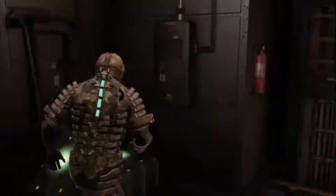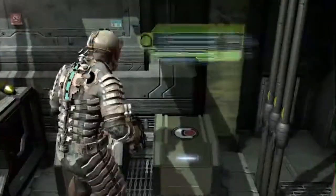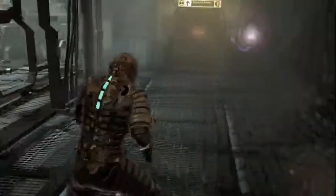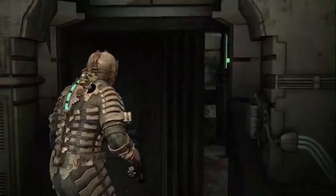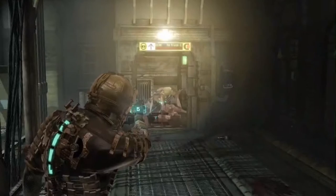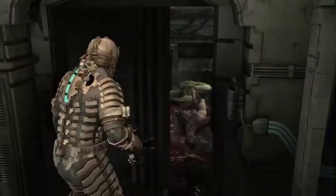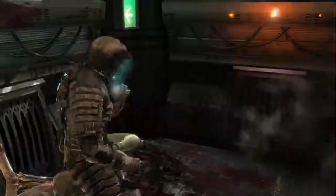Ride the elevator down and get everybody's favorite weapon off the bench — the plasma cutter. Make sure you grab these two boxes here as they'll have some credits and ammo. There are two more destroyable boxes over in the corner. Head over to this panel — you need to shoot the circuits to unlock the door. As soon as you open the door, back up because the necromorph in the hallway will attack you. Hit him in the legs a couple of times to drop and slow him down, then a couple more shots to the arms will take him out.